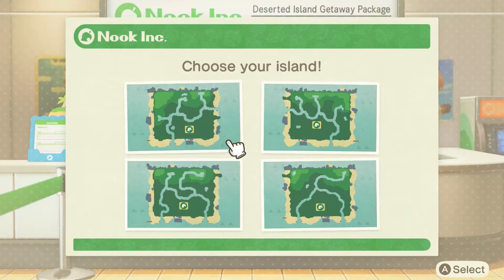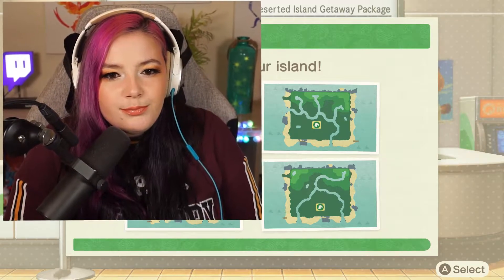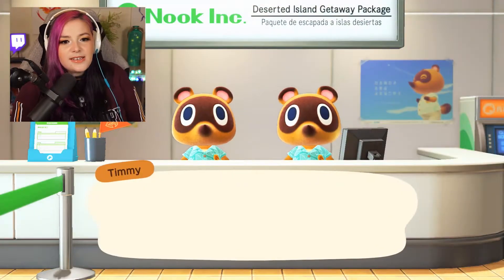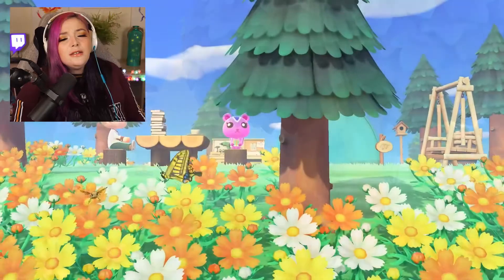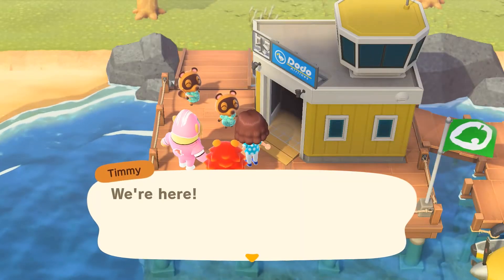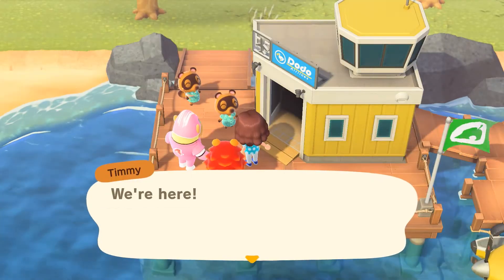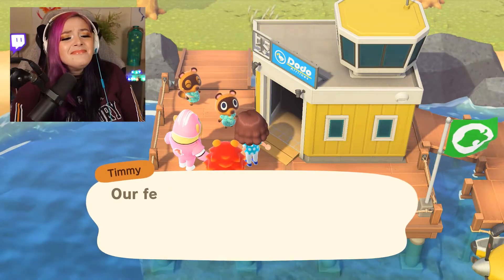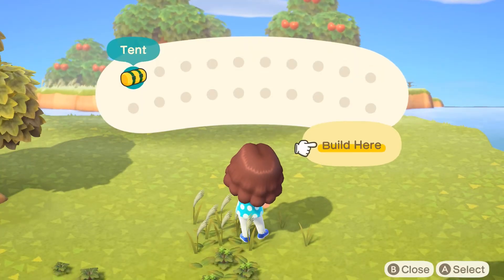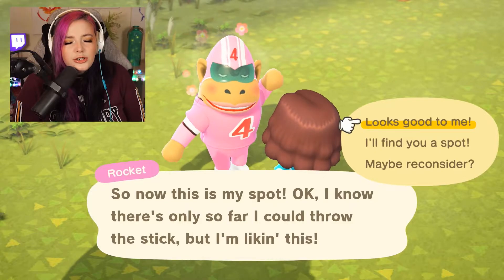First thing we needed to do was pick an island layout. That one's a trap — it's not perfectly lined up. This one is it. No take-backsies. And admire the absolute bop that is the starting music. And now time to reveal the starting villagers. Not Rocket! The game literally gave us the butthole monkey and one of the worst villagers in existence. Why Rocket? Next up was placing the houses, and all I knew is I wanted to be as far away from Rocket as humanly possible. I can't deal with Rocket's face!